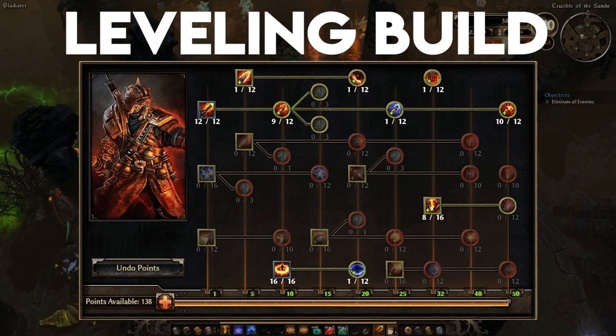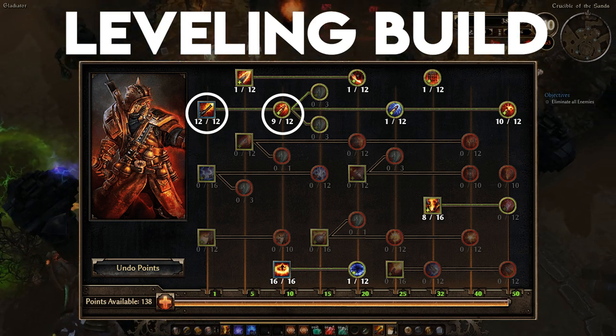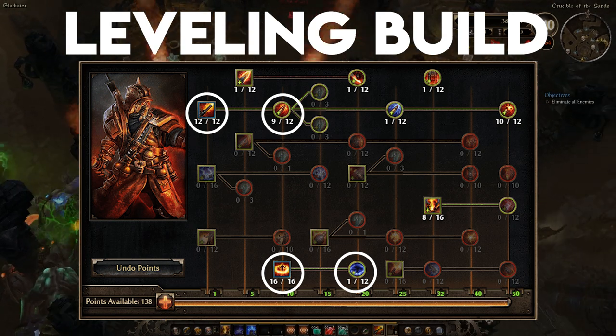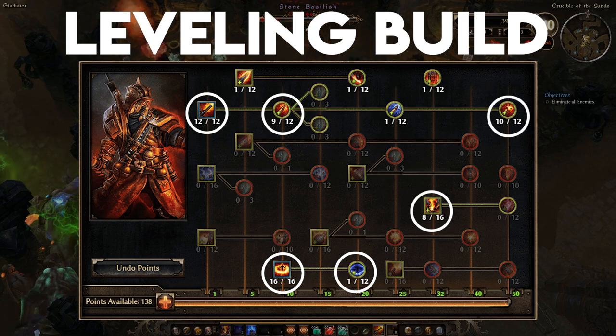When leveling this build, I recommend using Fire Strike to get the playstyle down. An early investment in Explosive Strike gives you the AoE clear you need to blow through the game with great ease. Make sure you pick up Vindictive Flame and Ulzuin's Wrath early for great mobility and sustain. Eventually you'll want to invest in Thermite Mines for resistance reduction before landing on Brimstone for even further AoE damage.